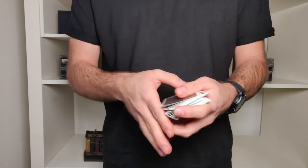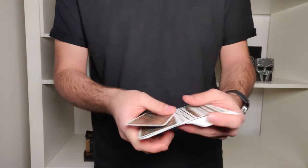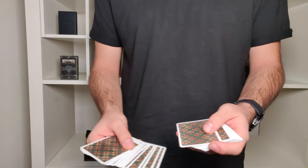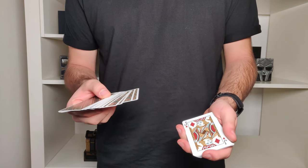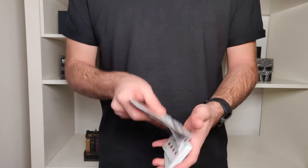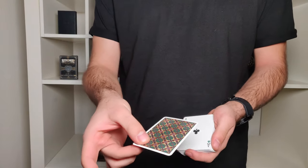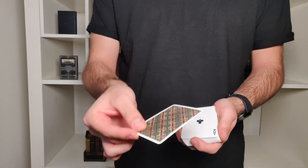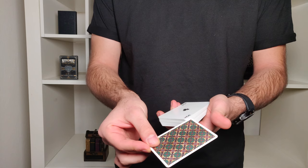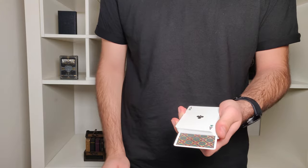Now I'm going to spread the cards — whichever card you think is yours, just touch it on the back. Here we go. Let's say you think this one is yours. Would you be impressed if the jack of diamonds was yours? It's not. Okay, so the jack of diamonds is not yours — instead, let's try something else with the jack.